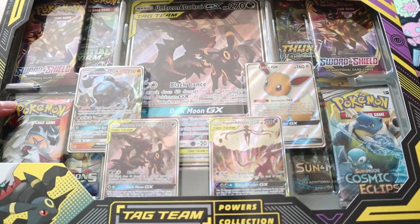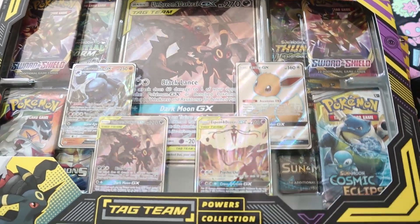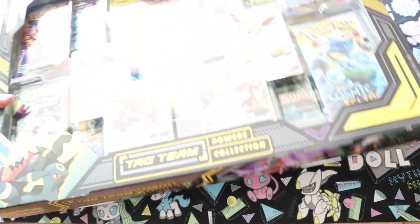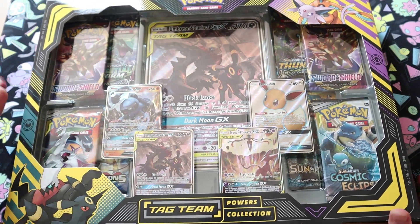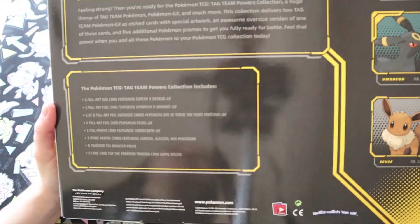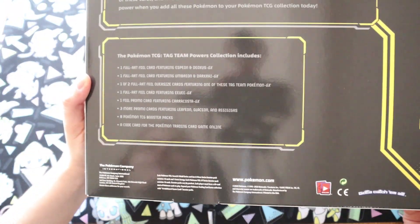I'm only opening the Darkrai and Umbreon — that one's mine — and the other one is Josie's been dying to open. So we've got quite a lot in here, so let's see what we've got.